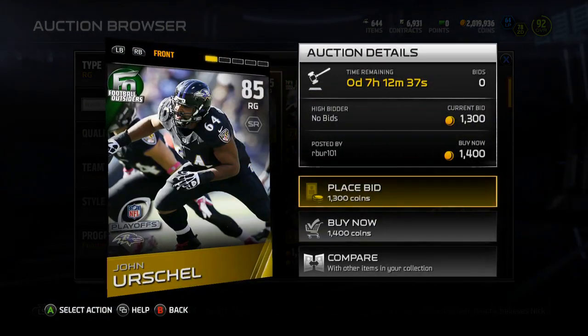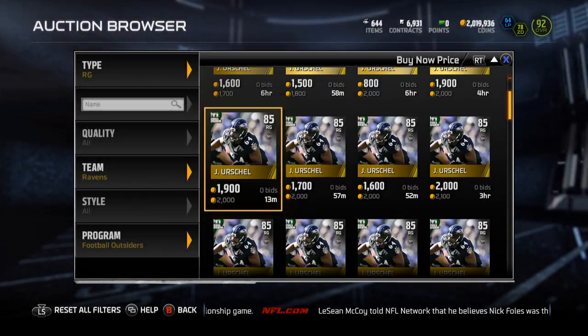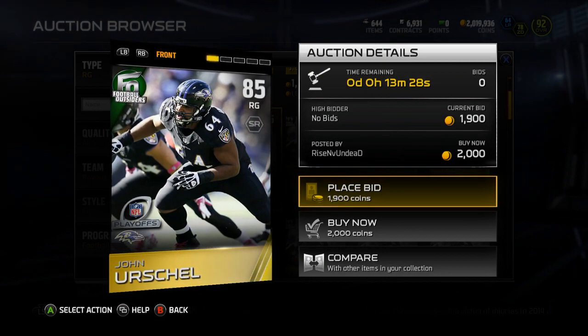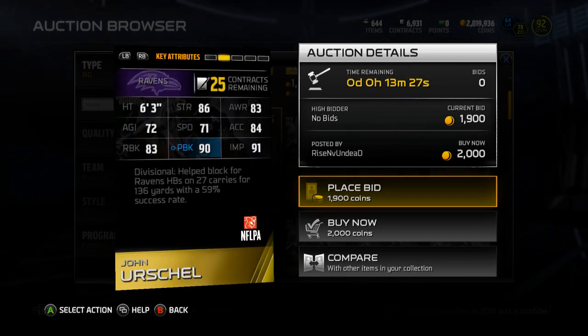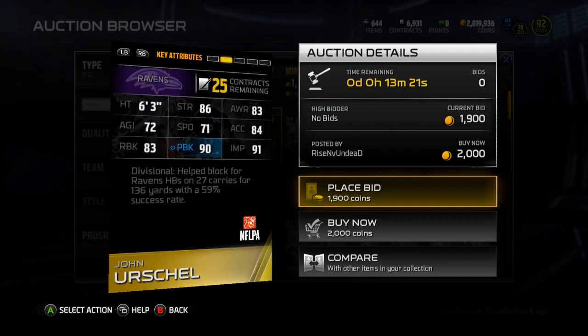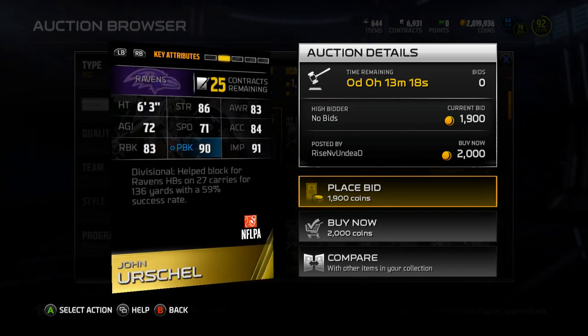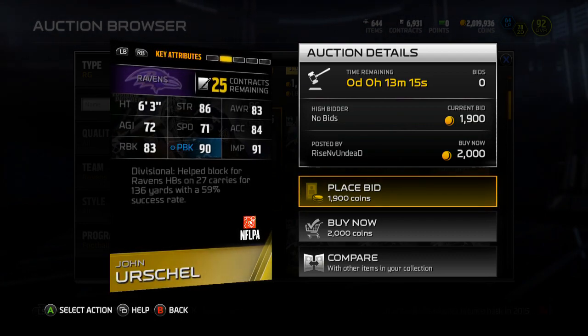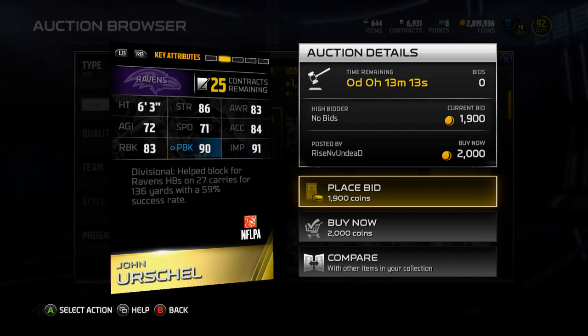Let's start out here with the first card. John Urschel is the first card — right guard for the Ravens, 85 overall, 6'3". Back of the card stats are 86 strength, 83 awareness, 72 agility, 71 speed, 84 acceleration, 83 run block, 90 pass block, and 91 impact blocking.